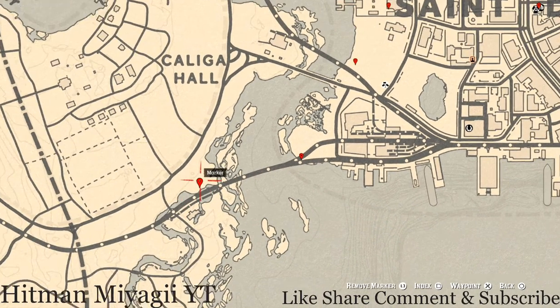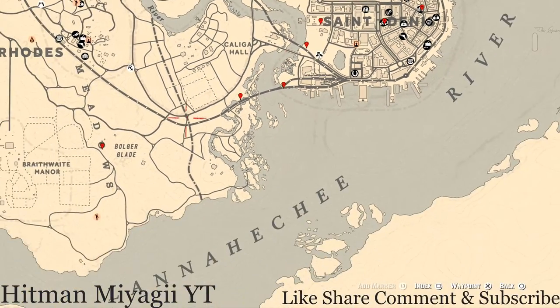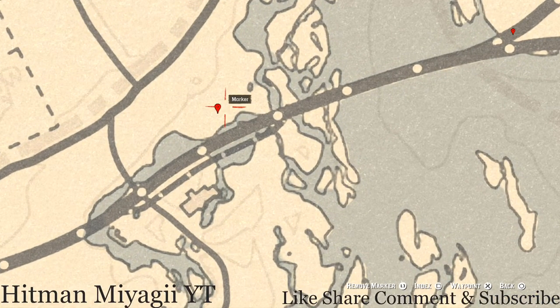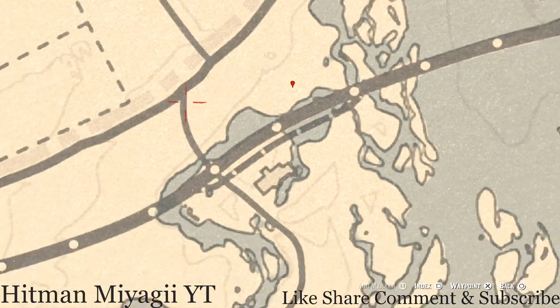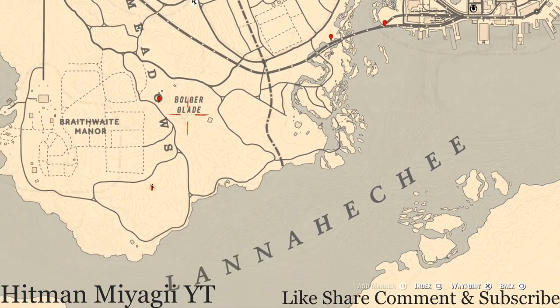The next marker is a Cardinal Flower that spawns here each and every day. By its exact location it tells me exactly what cycle the flowers are on for the day — and today it's Cycle 1. Make sure you go grab that.